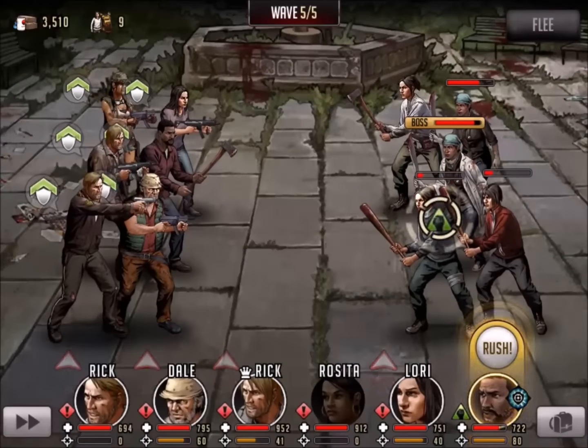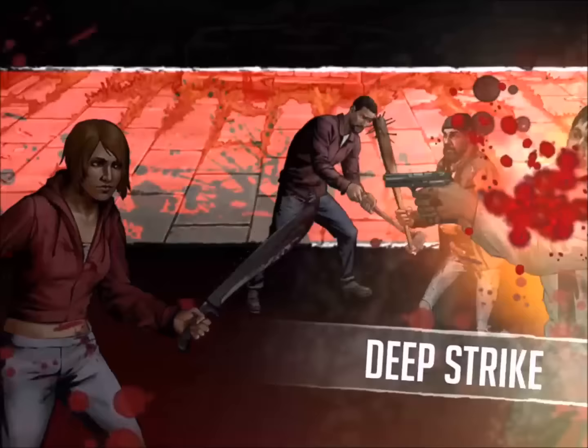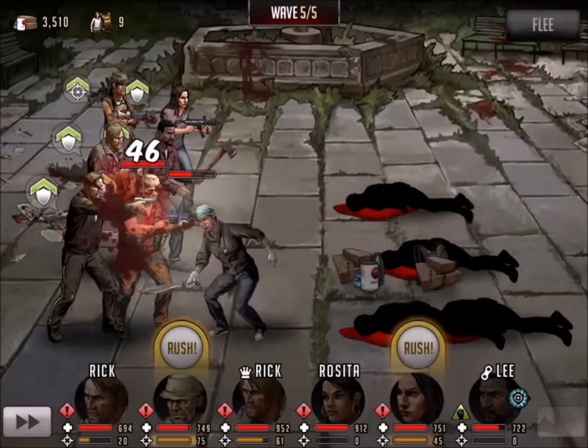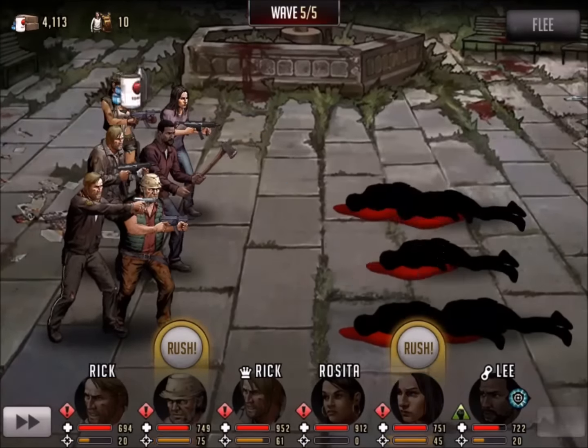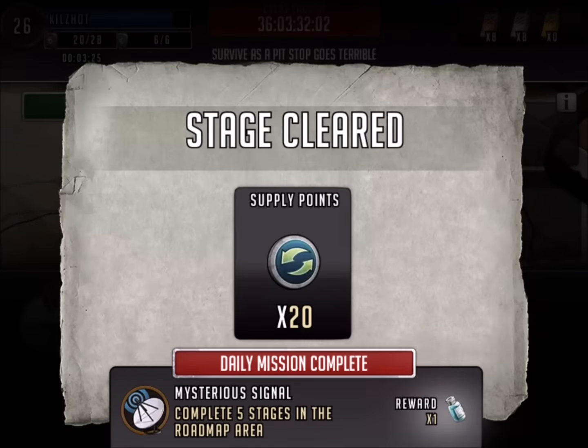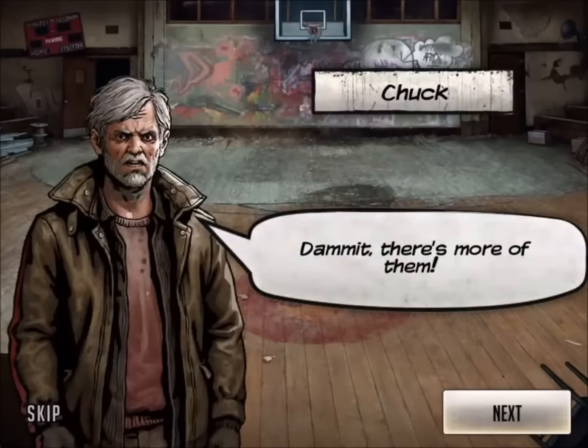So here we are, the fifth and final wave. You've got the healer in the middle — going to take that down — and we've got everybody pretty much low at this point, and we'll go ahead and finish off Wave Number 5. Moving on to the next stage, and I'm always out of food storage, right?